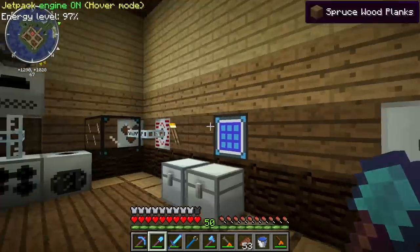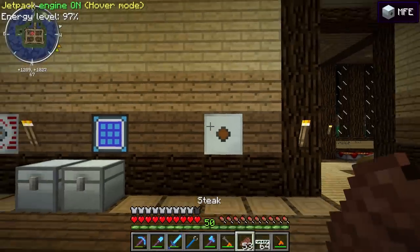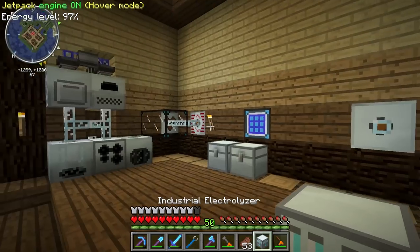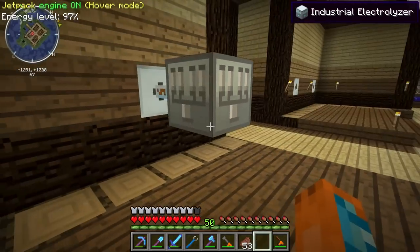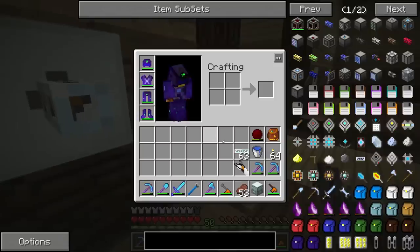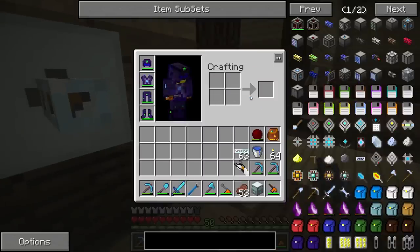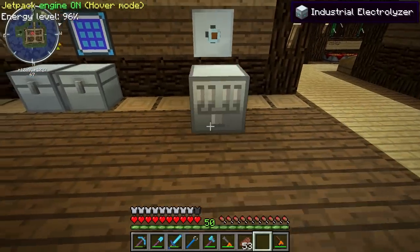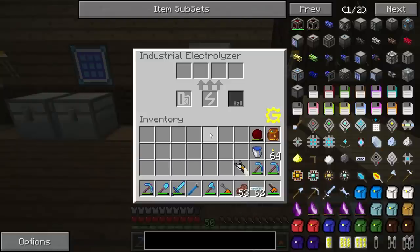I hear it's raining outside — it just started, which is pretty great, we could use some rain. Let's hook this up here. I don't want to hook this up to the MFSU quite obviously. I also made an electric tree tap in my inventory — three steel, electronic circuit, and a battery. It's just a tree tap except you charge it with EU so it doesn't break. Super convenient. Alright, industrial electrolyzer — what on earth is this?